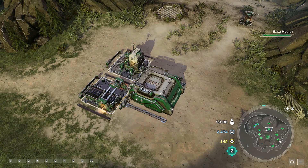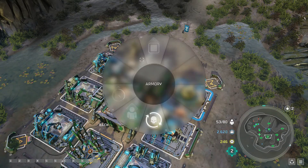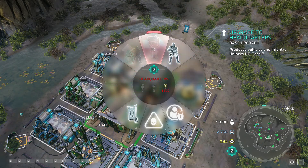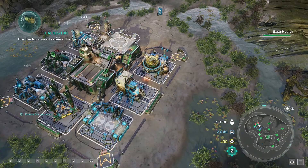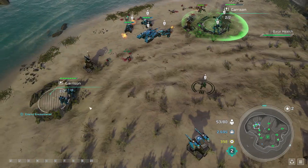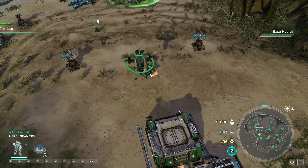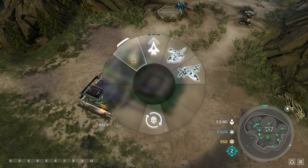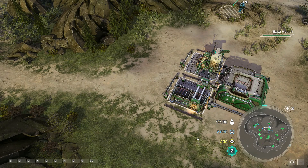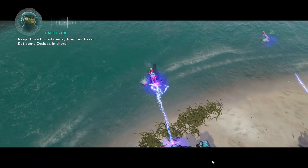I need more power. Oh shoot. Our Cyclops needs repairs! Get him fixed! Palace 130 reporting for duty. Keep those locusts away from our base! Get some Cyclops in there!